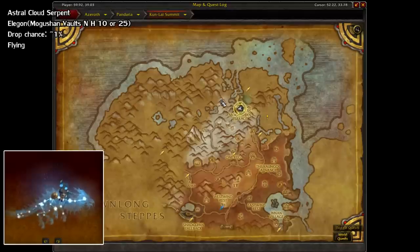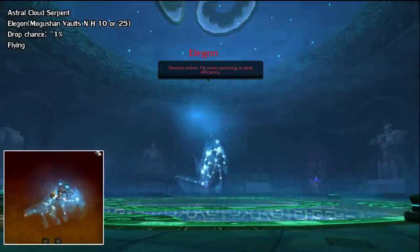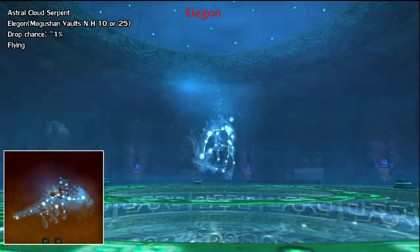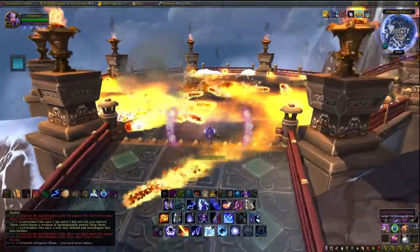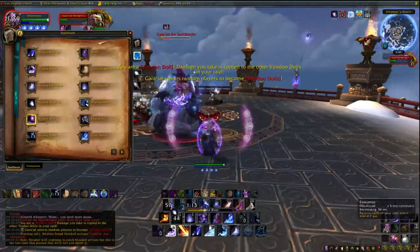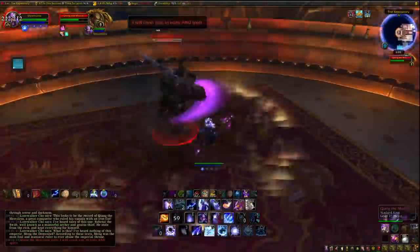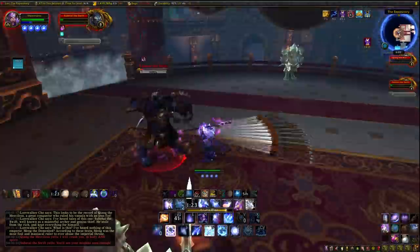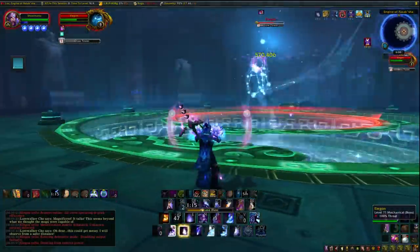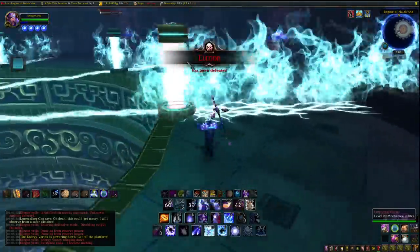First up, we have the Astral Cloud Serpent from the Mogushan Vaults raid in the Kun-Lai Summit. This is a 1% drop from Elegon, the fifth boss, on any difficulty and any size — excluding LFR, which is true for all of the Pandaria raids. The raids are going to start getting harder. Mogushan isn't too bad if you're a decently geared 110, but you may want to start scaling down the player size for the sake of speed. I still recommend running it on 25-man Heroic mode since you get a decent amount of gold from the drops. It's also speculated that these mounts have a higher drop chance on Heroic mode, but there's no confirmation, so you might want to run it on 25-man Heroic just to be safe.